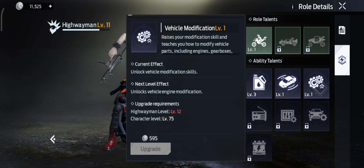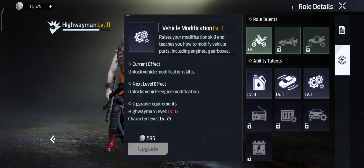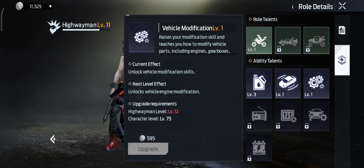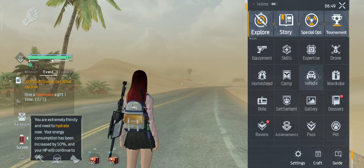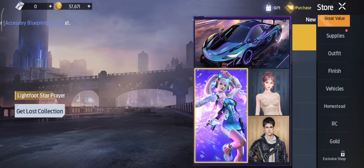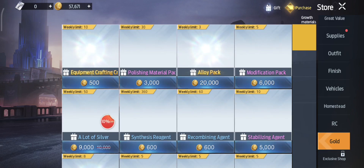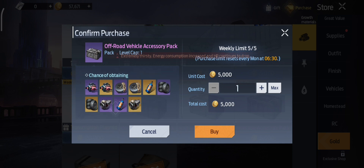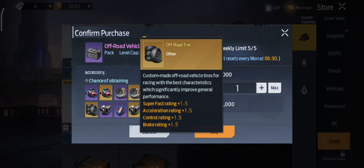When you unlock Highwayman talent level 20, you can do tuning to your vehicle. You're going to need this part — you can buy it from the store or get some from a car racing shop.